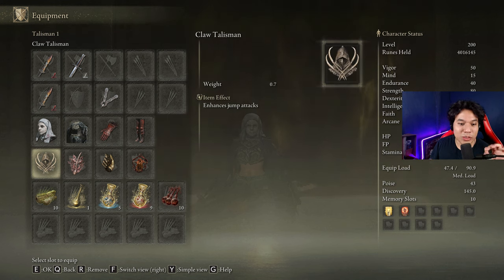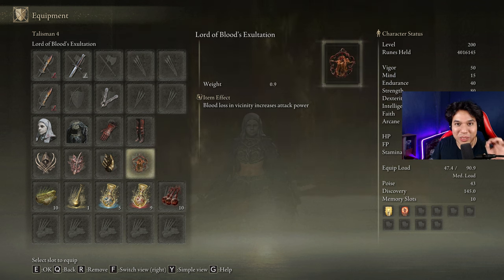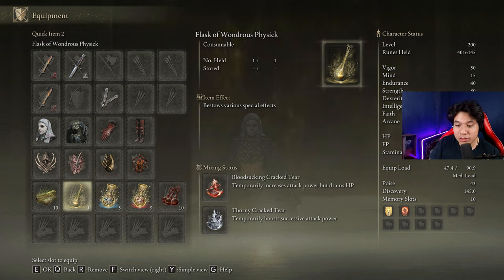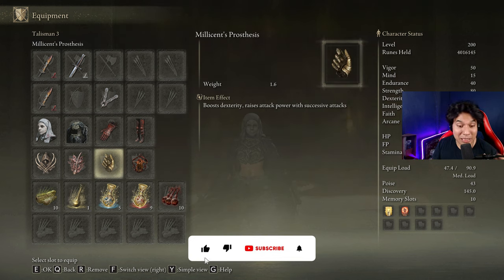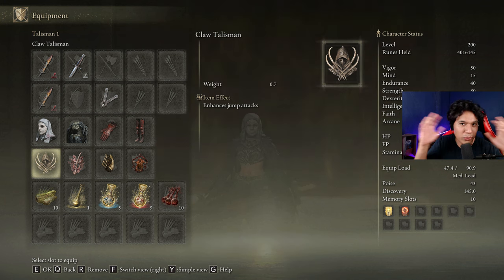The most effective talismans for this one are the Claw Talisman, the Rotten Windsword Insignia, Millicent's Prosthesis, and Lord of Blood's Exultation. In our Flask of Wondrous Physic, the Bloodsucking Cracked Tear and the Thorny Cracked Tear will stack together, dealing a lot of damage, along with the Rotten Windsword Insignia, Millicent's Prosthesis, and Claw Talisman — they will all stack together to deal a huge amount of damage. It is one of my favorite builds of all time.